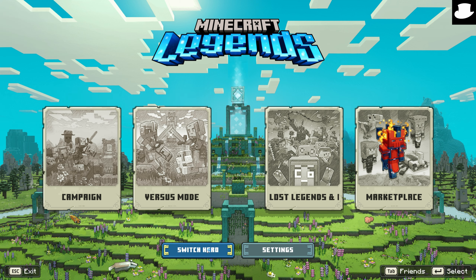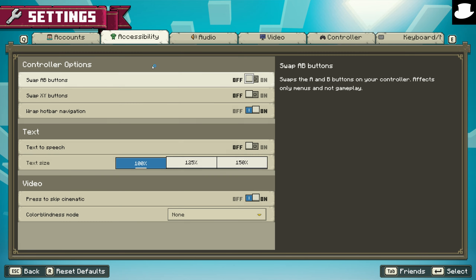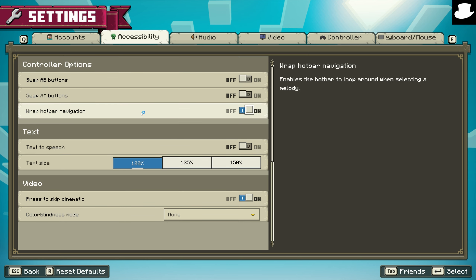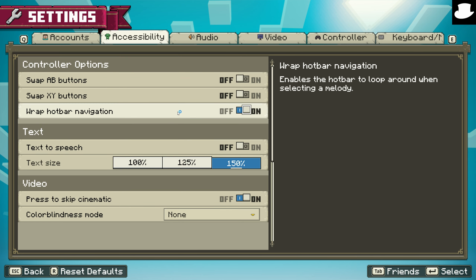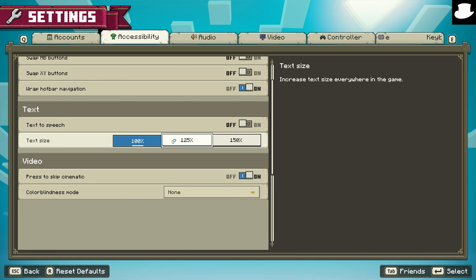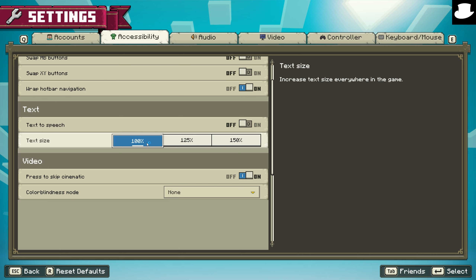Let's take a look at the actual settings menu. Under accessibility options, there are swap A and B buttons, swap X and Y buttons, wrap hotbar navigation, text-to-speech, and text size — I kept it at 100. For some reason, if you go to 150, it doesn't look right; the text seems blurrier at 150, which is strange. Skip cinematic is set to yes. Colorblind mode is also there, which is very nice to see.